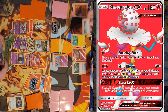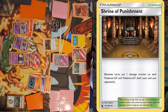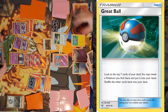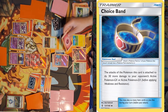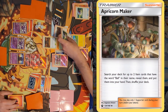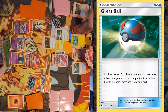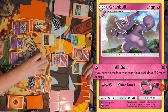I'll promote Snubbull and bump Heat Factory with Shrine of Punishment. I'll use Great Ball to grab Granbull, attach the Choice Band, attach Energy to the benched Snubbull, and evolve into Granbull. I'll use Apricorn Maker to grab a Great Ball, then play Great Ball — I did not find a Pokémon. I'll use All Out for 190 damage, taking the knockout.